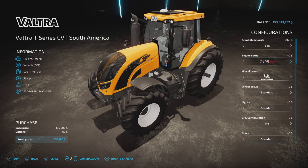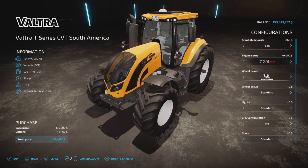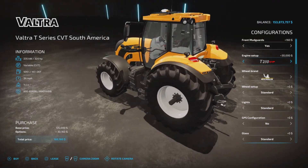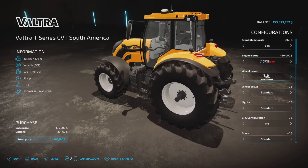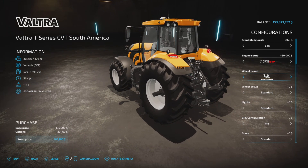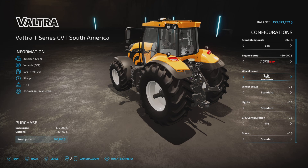Engines: the T-195 CVT is the base, starting at 195 horsepower. We go up through 210, 230, 250, 280, and 320 — the chipped version — which is your maximum horsepower, still CVT. Notice it's going a bit slow; I think because there are so many options it slows things down, as you might have experienced with some other mods.